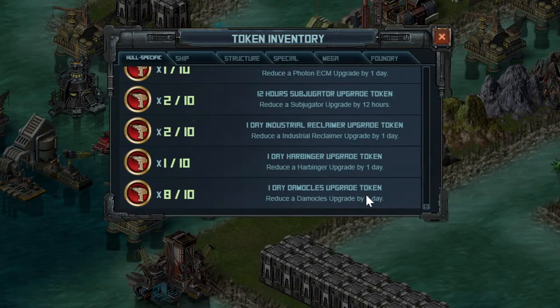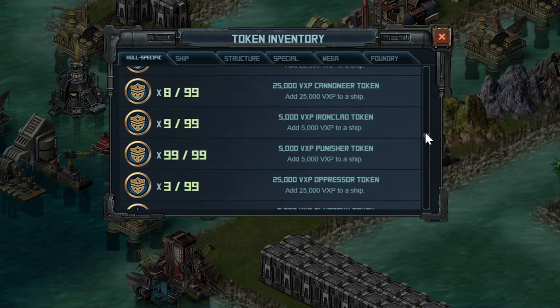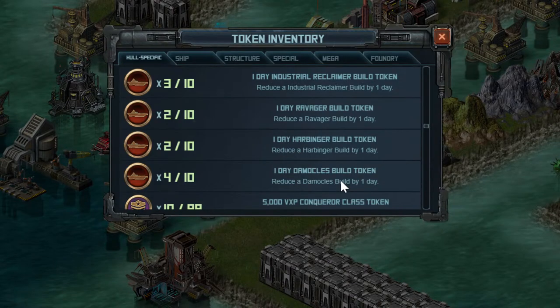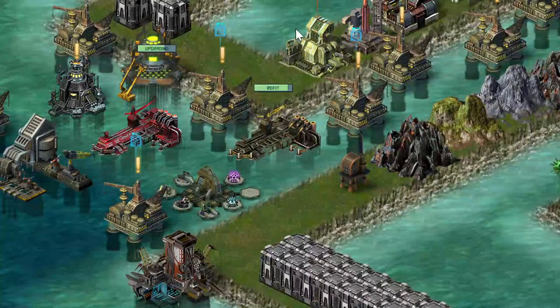I got 8 Damocles upgrade tokens, which is fantastic. Also, I'm assuming some VXP build tokens are in here somewhere, and there are a few build tokens as well, so quite a few really interesting things. We also got 2 regular 1-day shipbuild tokens, which stack on top of the normal ones, which means it's going to be pretty easy to build out your lionfish and get your Damocles fleet done in the next few days.